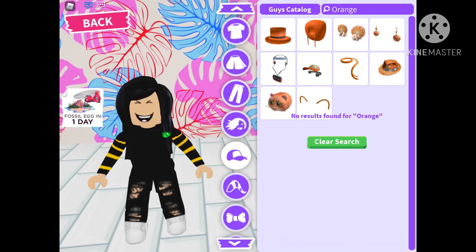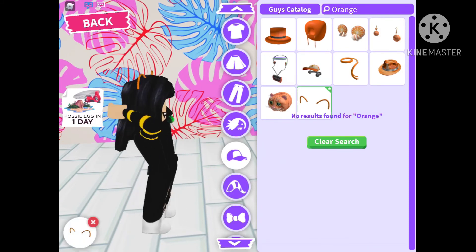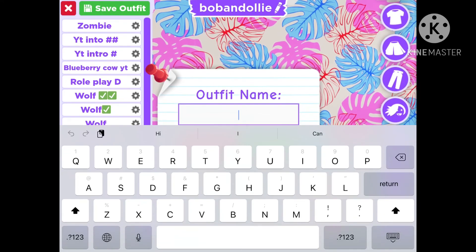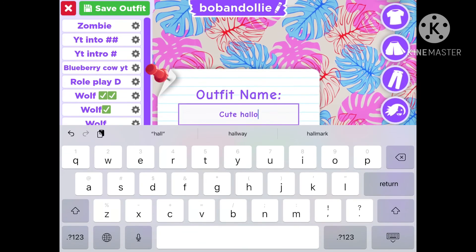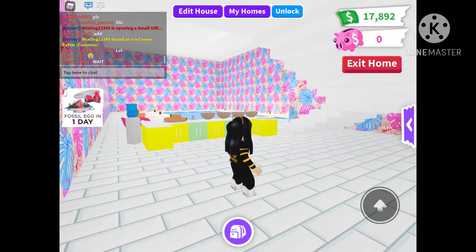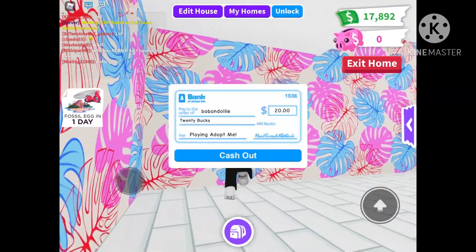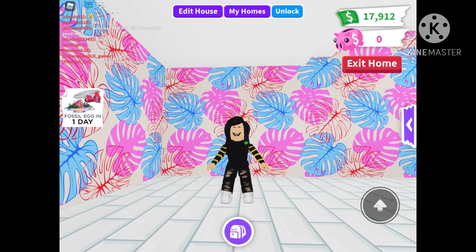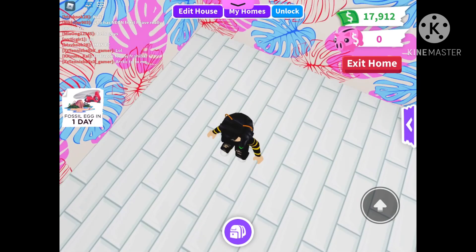Oh, that looks quite nice for a zombie! Now let's go on to the hats. I'm gonna look — oh, the ears. I'm not too sure about those. Let's look up 'creepy' and see. Oh, some pretty scary stuff does come up! Let's have a look and see what there is. Hmm, okay, that is actually a pretty cool hat — I've never seen that one before!